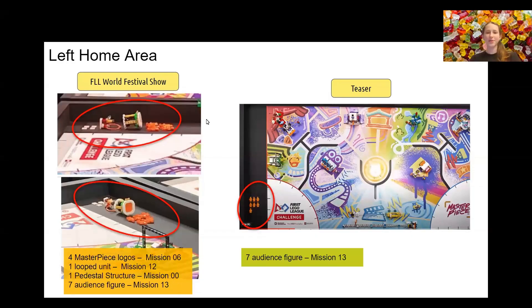In the World Festival show, we noticed a couple things about the left home area. One, there are four pieces of Masterpiece logos which could be used in the Digital Print mission. Two, there is one looped unit and one pedestal structure, which could be transported to the right home area and used as the innovation project. Three, there are seven minifigures which we believe are the audience to the concert stage — they might have to be placed in front of the stage. However, in the teaser, the left home area has no Masterpiece logos or the potential innovation project. We're curious on what that means.